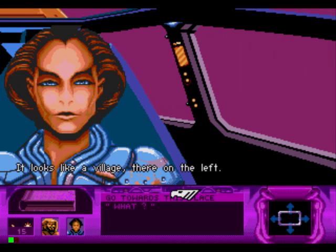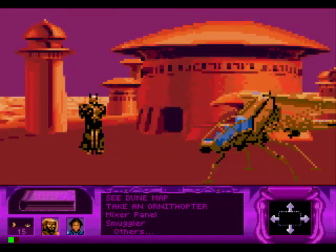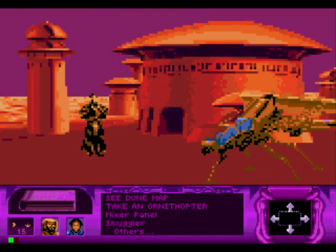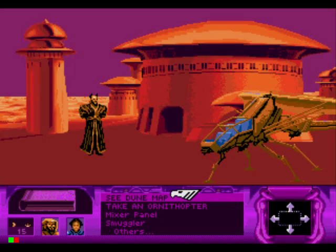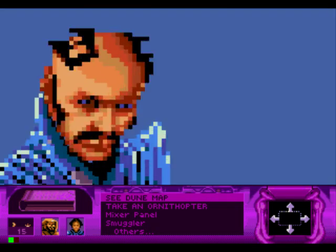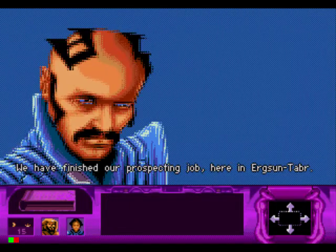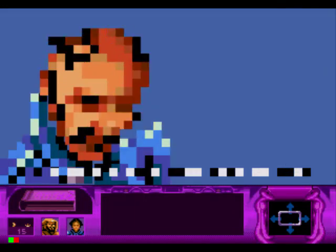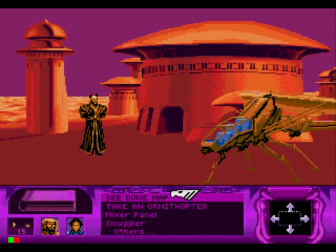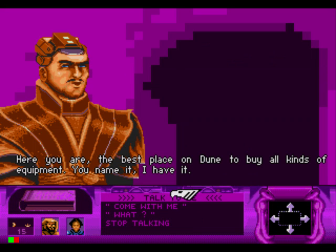It looks like a village, there on the left. Something is happening. Smuggler — what do you have to sell?